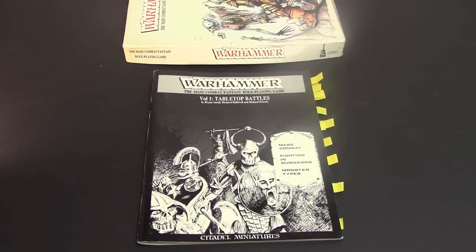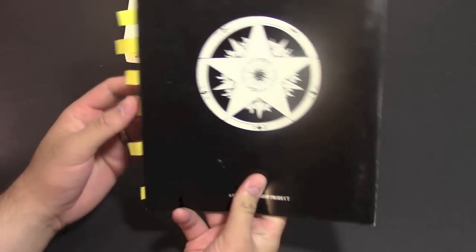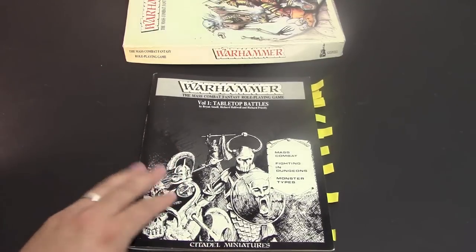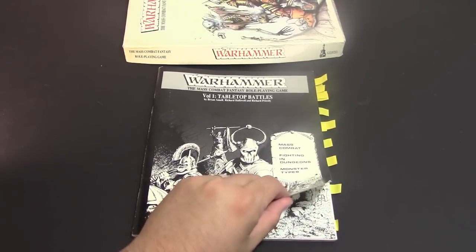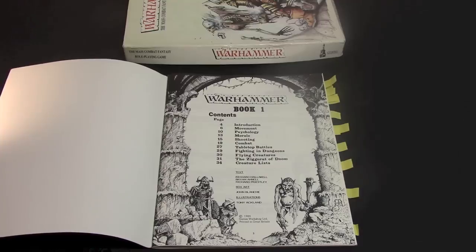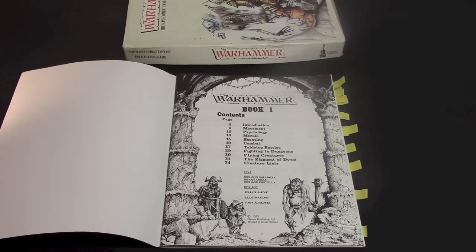All right, so we've got the book out here. I've got it all tabbed up to mark where I want to go. As you can see, the cover itself is black and white — the entire book is all black and white, there's no color. It's about 50 pages long, so a relatively small rule book compared to some of the stuff we have today. Basic index, copyright 1983, Games Workshop.